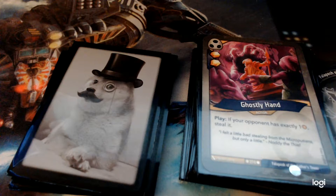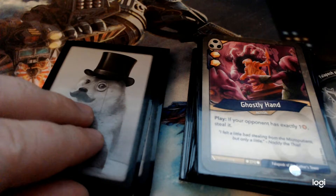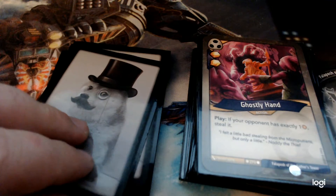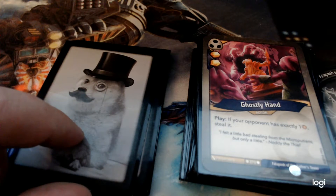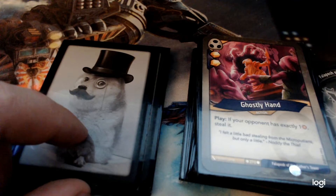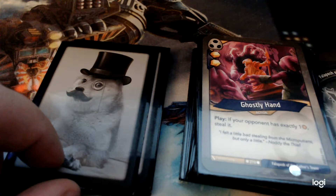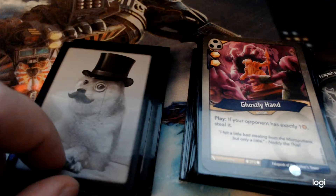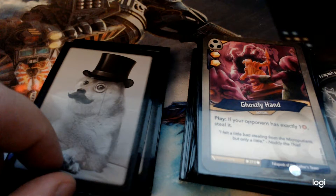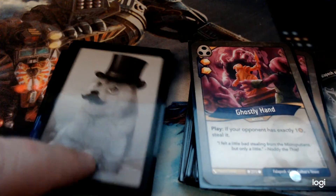Ghostly Hand gives you two Amber, which is strong right off the bat. And if your opponent has exactly one Amber, you steal it. It tends to be worth playing even if your opponent doesn't have one. If I'm doing Shadows on a turn I'm probably just going to play this. Getting those two Amber, even if I'm not stealing and making it a four Amber swing — swinging by two is still pretty good. Two of those actually, and it's a really nice card.